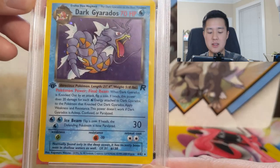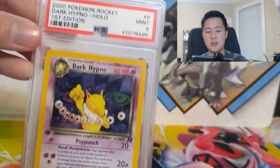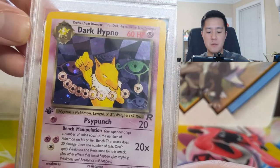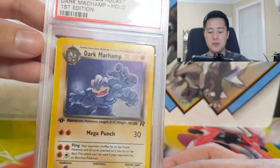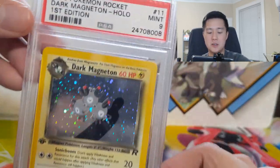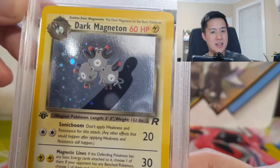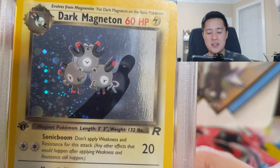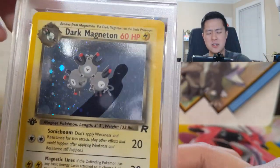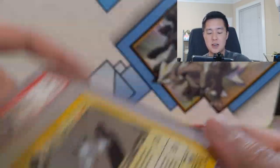Dark Gyarados has 70 HP and the card itself is not that strong — the art is just okay. Next we have Dark Hypno; I do like the art where Hypno is hypnotizing you, it has a cool background and looks evil. We have Dark Machamp, again first edition PSA 9 — unlike Base Set, not all the Machamps are first edition in Rocket. Dark Magneton: when it comes to having the evil art, this one might be the best. That silhouette and shadow — maybe it's a person, maybe it's the Magneton plus something else — but there's the Rocket emblem and an evil-looking smile. This one is actually very difficult to get in PSA 10, given how much foil and surface area there is to get scratched.